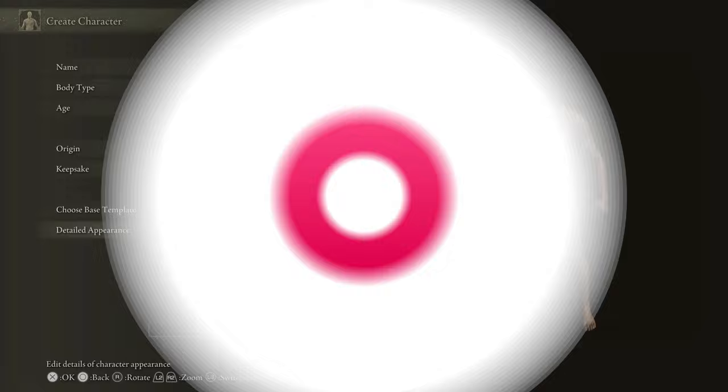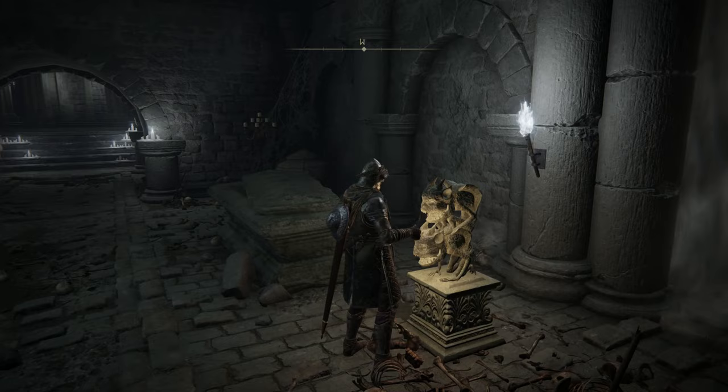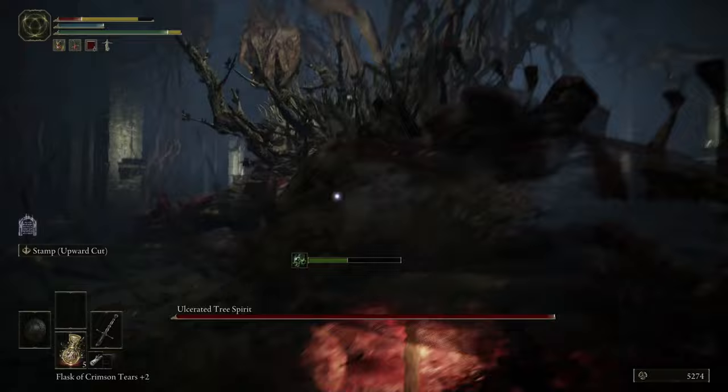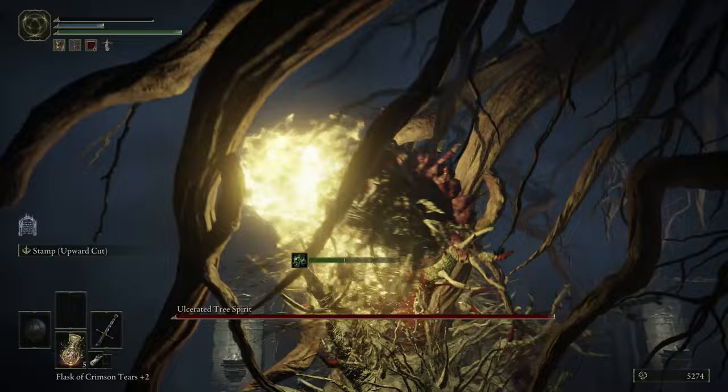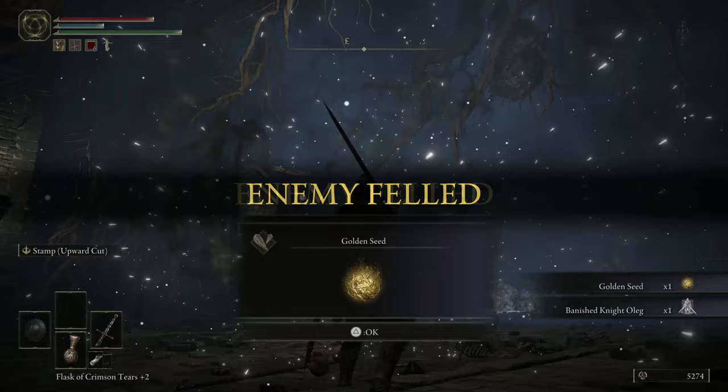The second Golden Seed is actually right at the start of the game in the Fringe Folk Hero's Grave, located in the Stranded Graveyard before you've even set foot in Limgrave. To access it, you'll need two Stonesword Keys. You'll have to traverse through the dungeon to the boss — the Ulcerated Tree Spirit — who is definitely not for low-level characters. Defeat it and you'll be rewarded with a couple of goodies, including a Golden Seed.